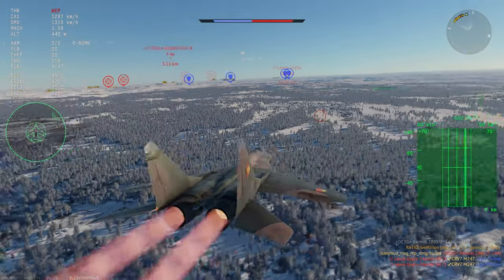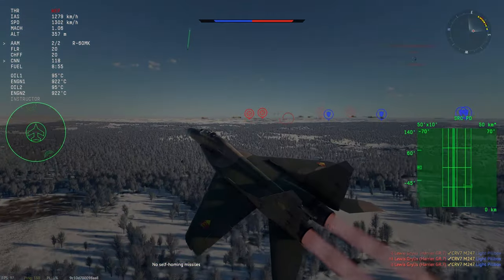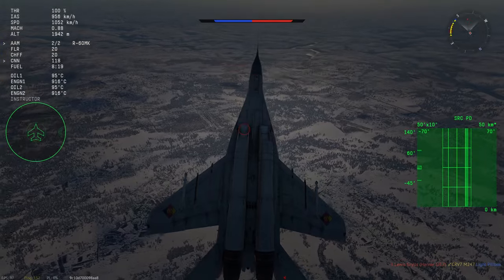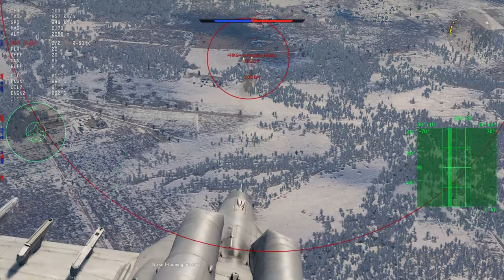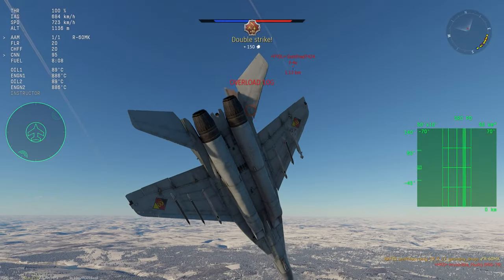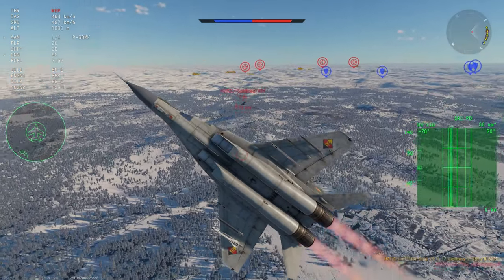That's pretty much an easy way to deal with an F-14 — they're usually too heavy to actually dogfight in a typical Air RB match, at least compared to a MiG-29, and a gun kill in a one-on-one like that is not too difficult. The F-4S Phantom comes in — he didn't launch a Sparrow, and that was his only chance to kill me. Since he didn't take advantage of it, now he's got absolutely no way of killing me. I shoot an R-60 as well as some gunshots on his MiG-29 wingman.